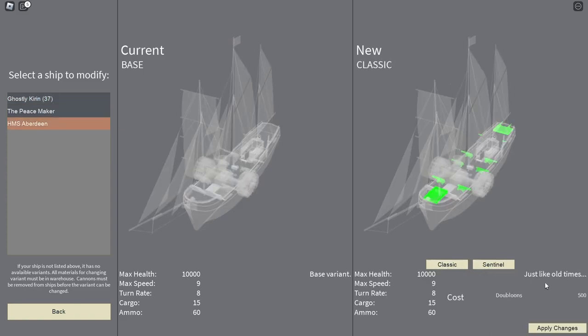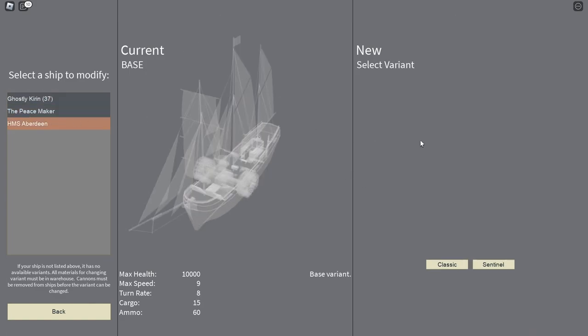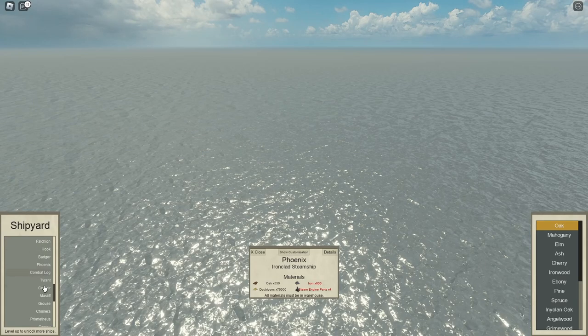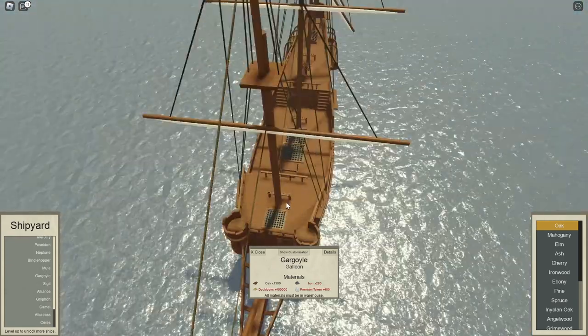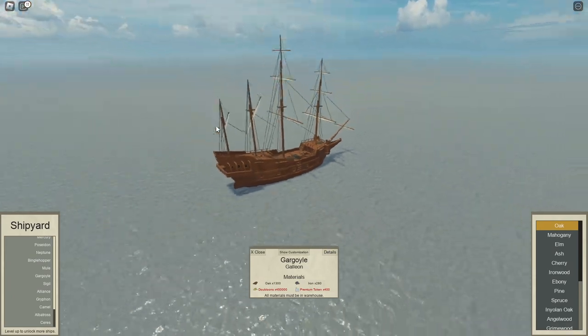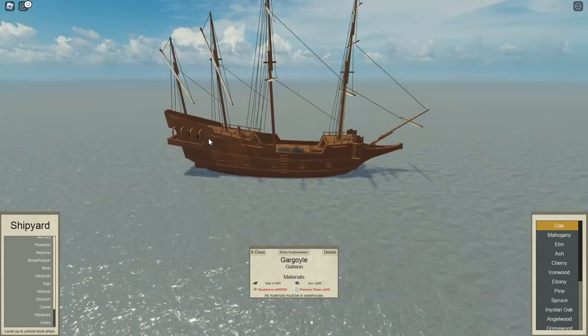For some reason the Fox classic one costs 500 doubloons. The Phoenix has an interceptor variant which has reduced broadside cannon size but has the addition of chasers — I think these can be mortars. The other ship that has a variant, which is a ship I don't have, is the Gargoyle, and this ship normally has 23 cargo but it now has 26 cargo with the hauler variant.